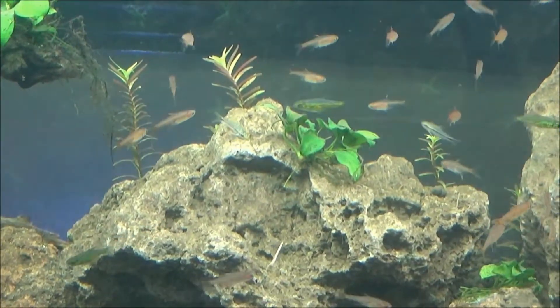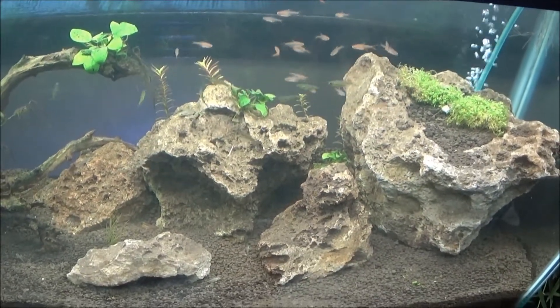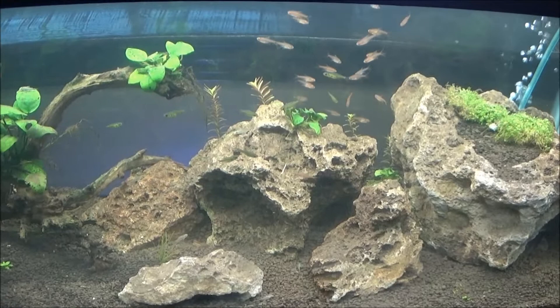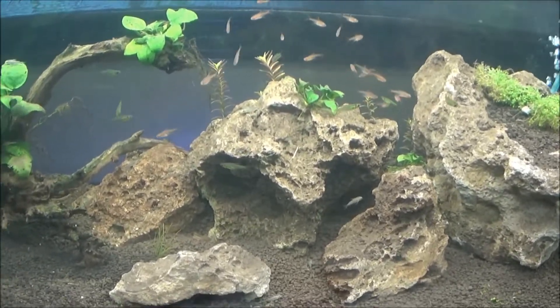The wisteria is starting to grow up in the back there. This will be pretty cool once they all get settled in — a small school of neon green rasboras and the ember tetras. I think the green and the red will look pretty good together.